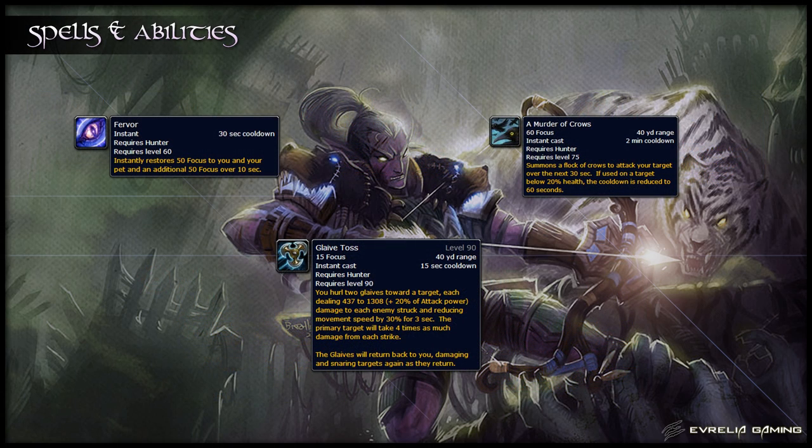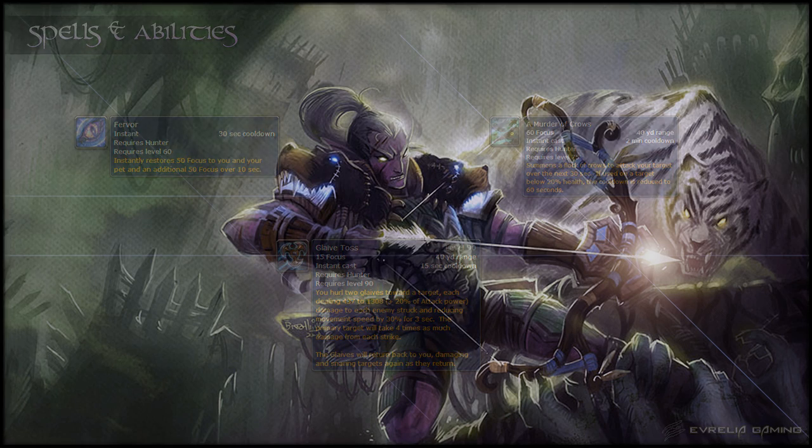Fervor, A Murder of Crows, and Glaive Toss are all talents that are part of your single target rotation. Fervor instantly restores 50 focus and regenerates an additional 50 focus over 10 seconds. A Murder of Crows summons a flock of crows to attack the target for 30 seconds; it has a 3 minute cooldown, although this is reduced by 1 minute if used on a target below 20% health. Glaive Toss throws a glaive towards the target, dealing damage to each enemy struck along the way and on the way back, and also slows targets that it hits.